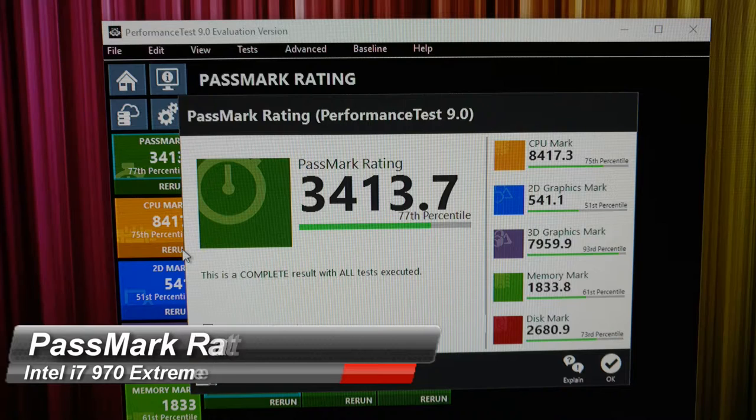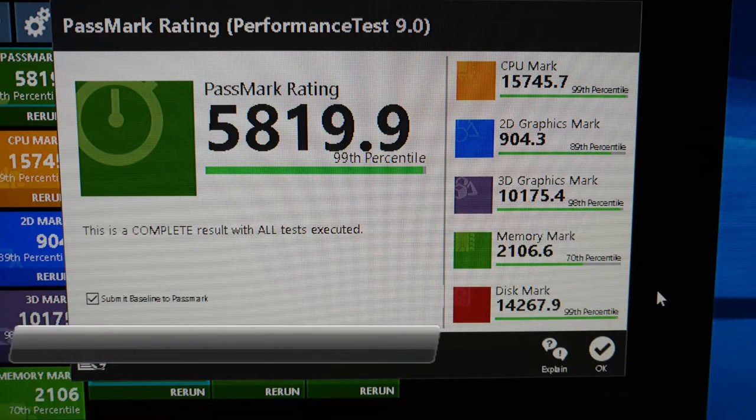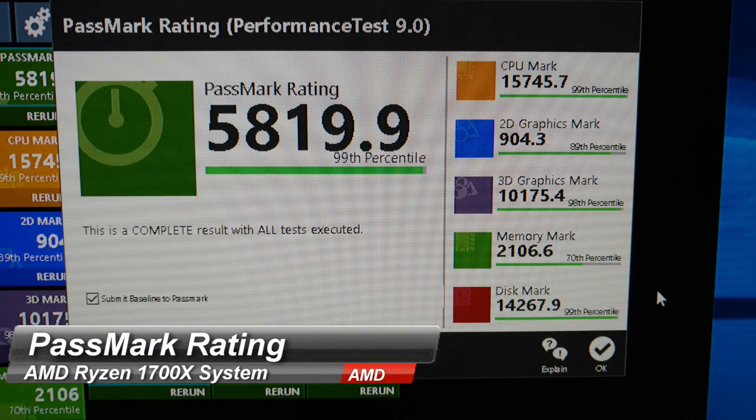My old system had a PassMark rating of 3413.7, which put it in the 77th percentile — sort of what I expected. The CPU mark was 8417.3 and that was in the 75th percentile, and the disk mark using a regular SSD was in the 73rd percentile at 60.80. The whole point of doing the upgrade was to get access to new technology like M.2 and USB 3.1 with the new architecture.